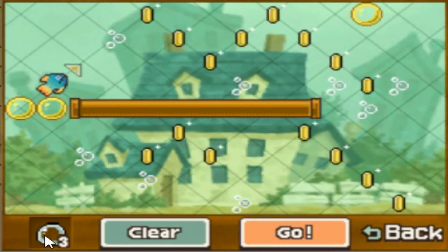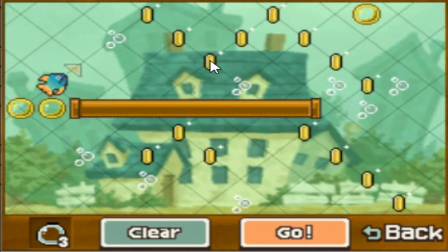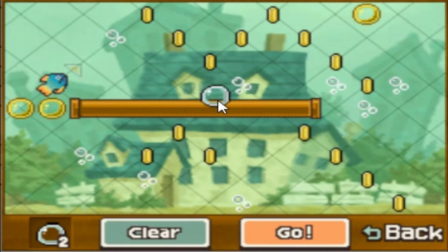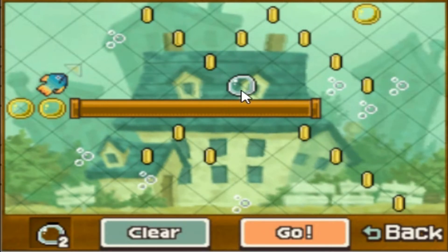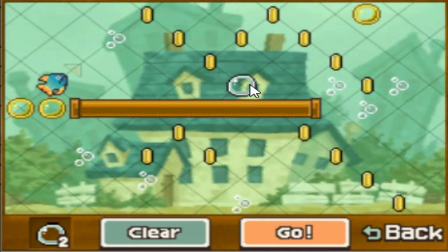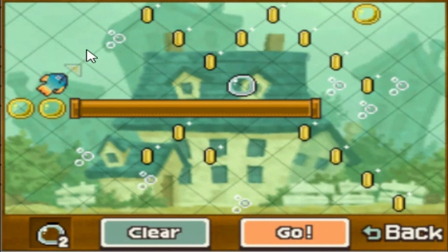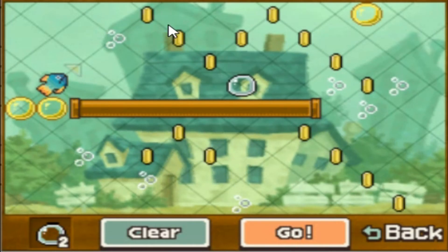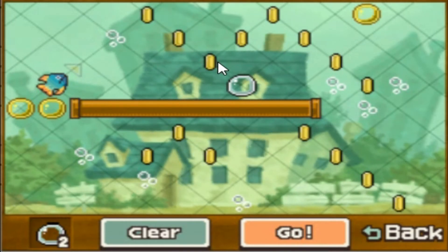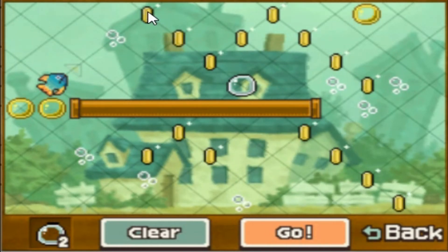So we have to place the bubbles where we want the fish to bounce. Fish will hit here and bounce on its own. I do need a bubble here, I think. So fish goes here, it bounces, and it goes here. So that caused it to be slingshotted back the way that it came.